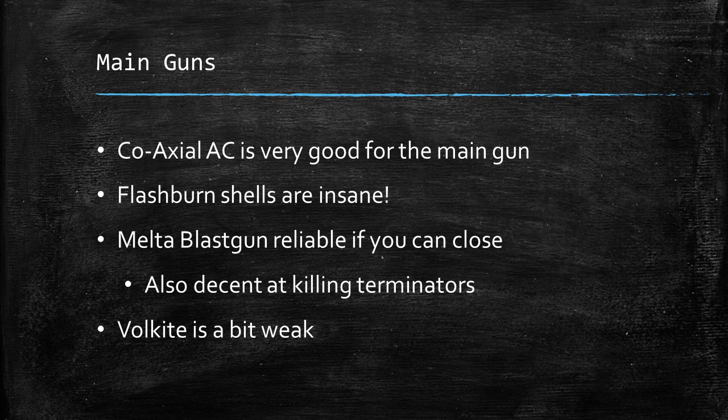The only thing that's a little bit weak on this tank is the Volkite weapon. You do get 12 shots and it is Strength 7, and it's also a pinning weapon, but that's it. It's not really super exciting for a really big tank to take a gun that's just kind of good at killing Space Marines, because most things can be good at killing Space Marines. So I would probably avoid that for your main gun if you're going to be running this tank.